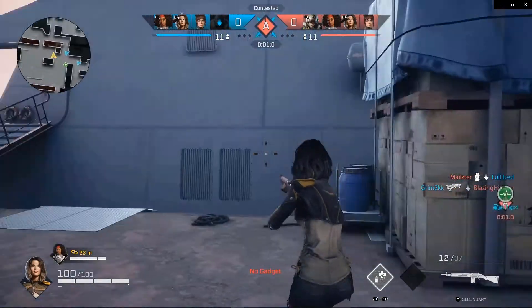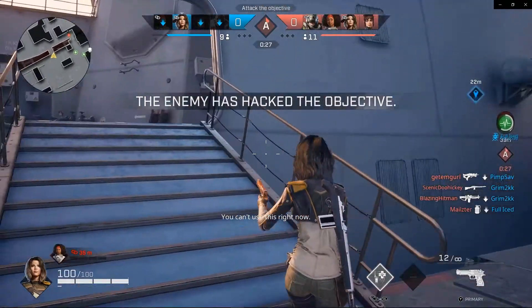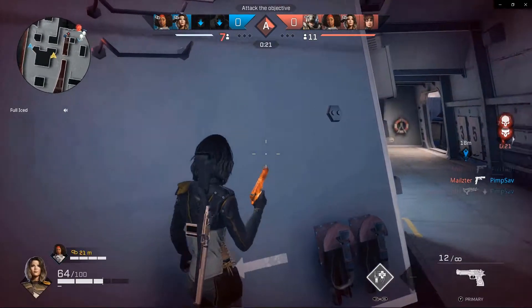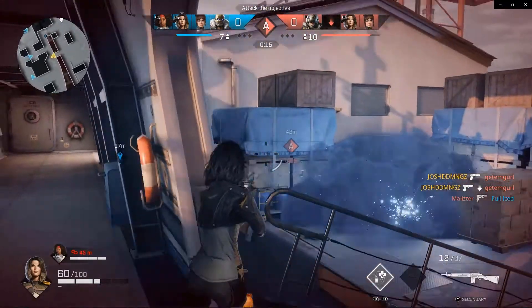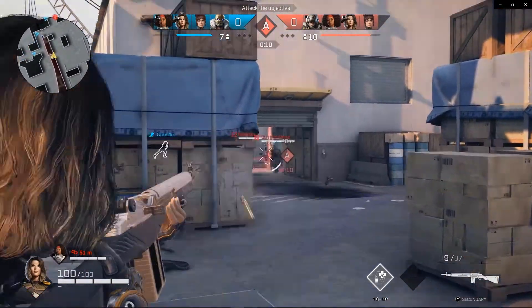Strikeout is based on either capturing the objective — which most people don't do — or wiping out the squad. Most of the time, about 90%, it's about just wiping the squad out. So here I pick up my pistol because it's easier to do hip fire with a pistol than with the DMR. The DMR has a very harsh recoil when hip firing, but when you aim down sights it's a lot easier.